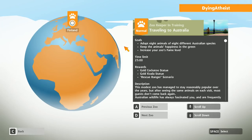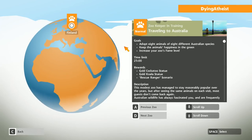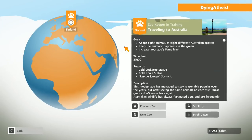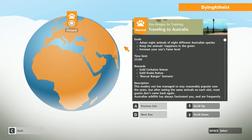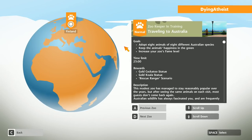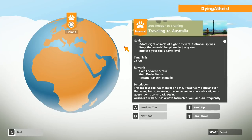We're moving on to Australia — actually, we're moving on to Finland, as it happens, in zookeeping training, travelling to Australia. This is a normal difficulty mission, and our goals are to adopt eight animals of eight different Australian species, keep the animals' happiness in the green, and increase your zoo's fame level.